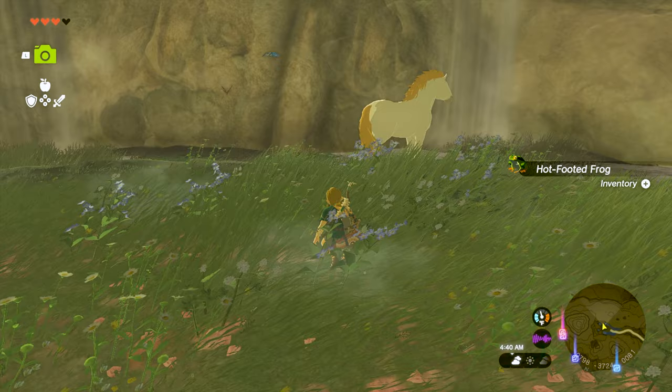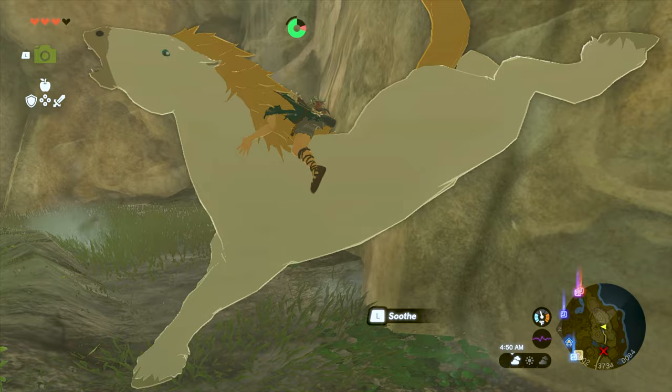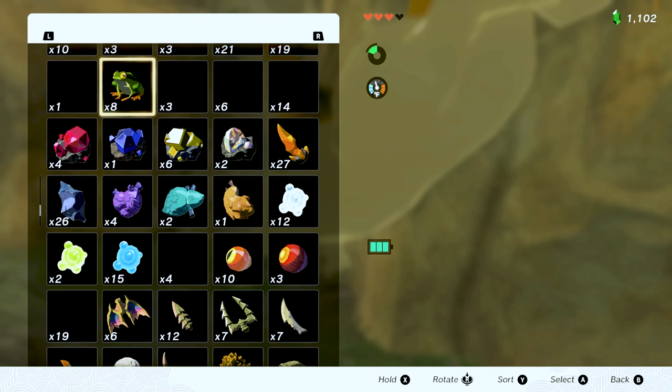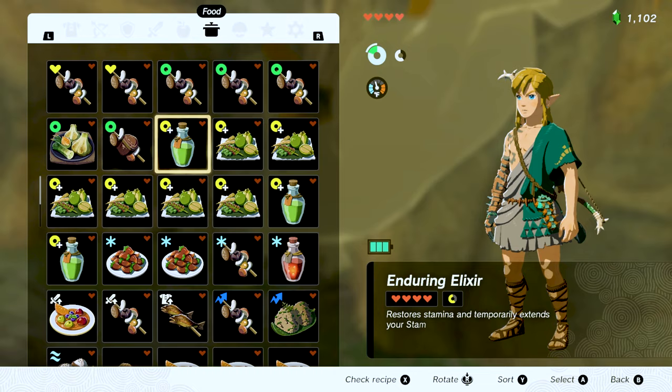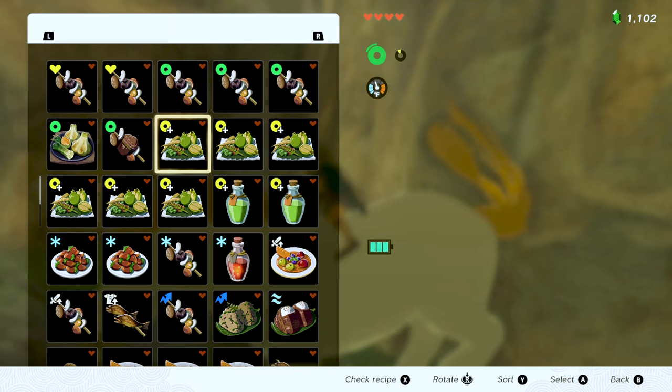Locate the horse and then approach him just like any other horse. Sneak up from behind and then when the prompt to mount him appears, go for it. Be ready to mash that L button and watch your stamina wheel. When you're down to a sliver of stamina, pause and consume one of your stamina overfilled dishes. Rinse and repeat until the big boy calms down.